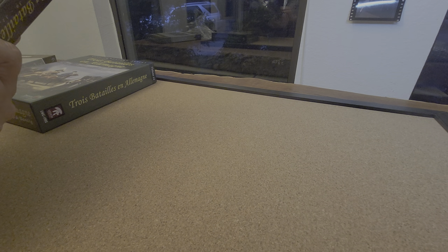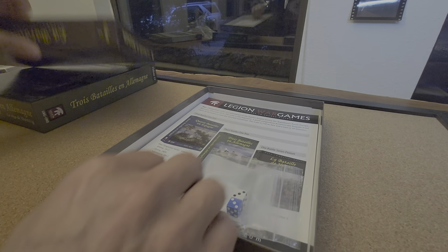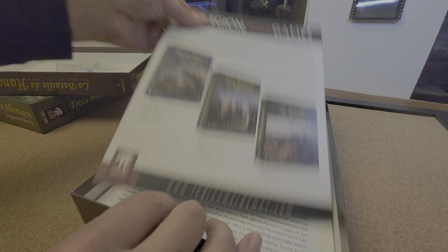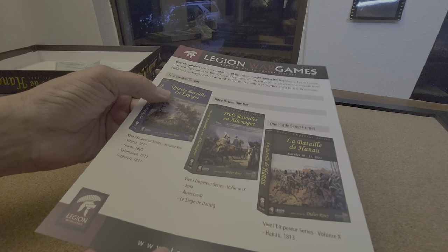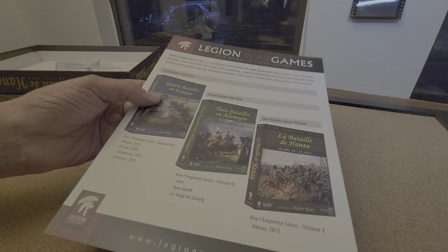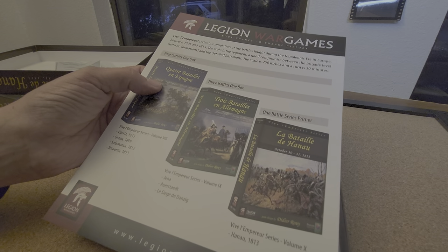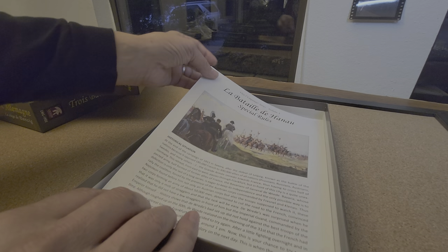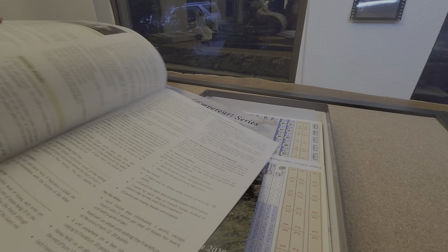Let's have a look inside. There's one map and a rulebook, and probably a scenario book as well. Some dice and baggies — gotta have those — and the obligatory full-color advertising on thick stock. I've got the Battles of Spain one but I wasn't super impressed. Oh, that appears to be a different module — that must be an additional one I don't have.